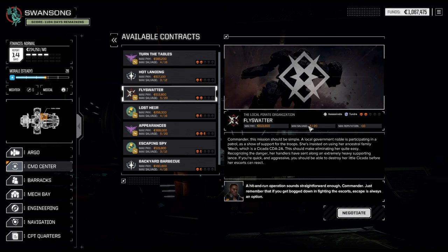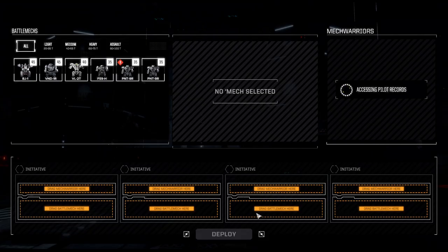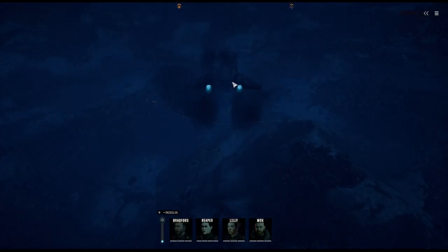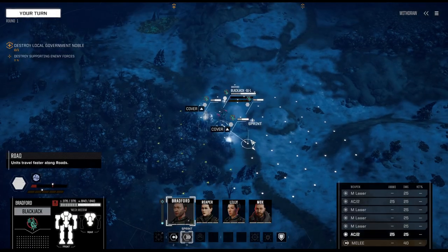We can get quite a bit of reputation, but even more importantly we can get 20 salvage. All we need to do is an assassination mission, which typically involves fighting one or two enemy lances. The fact that it is two skulls concerns me a bit because that can mean we're up against pretty nasty opponents. It's going to happen on a tundra world — gotta love the cold ice planets. Good luck and good hunting.